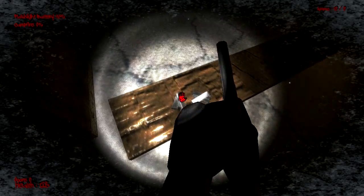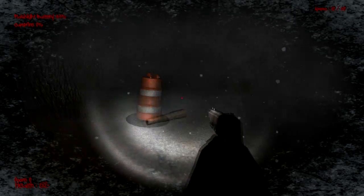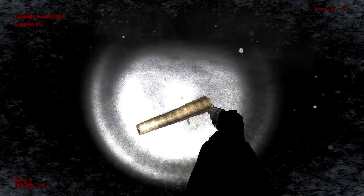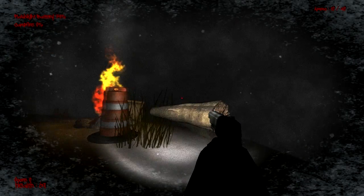Here you are seeing one of our snowy maps, set in Wyoming near Yellowstone. It has a lot of wide open areas where you can find cover and shelter from the enemies that pursue you. There are a lot of maps in the game such as forest maps, snow maps, desert maps, urban maps, jungle, and so on and so forth.